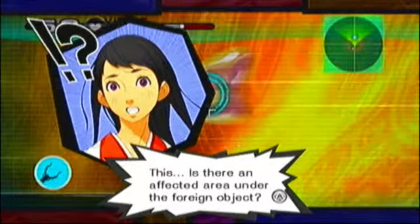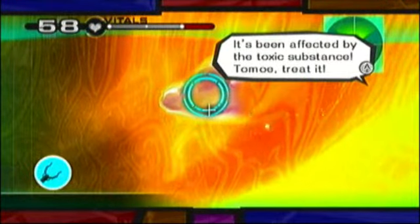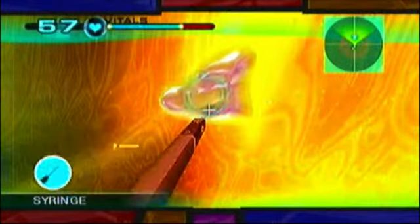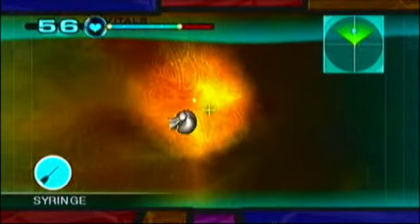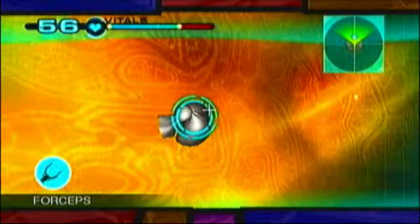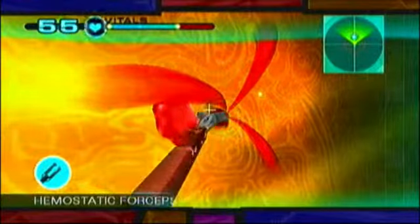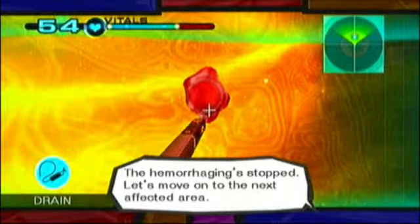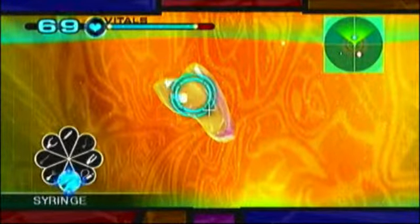Is there an affected area under the foreign object? I think we gotta use the syringe — it's been detected by the toxic substance. Tomoe, treat it. Syringe, top of the line. More Hershey's Kisses! It's hemorrhaging — let's perform hemostasis after draining the blood pool. Actually let's perform hemostasis first so we don't get more blood pools. Let's move on to the neck; there's another affected area hidden nearby. Oh look, an ulcer — or whatever that is.